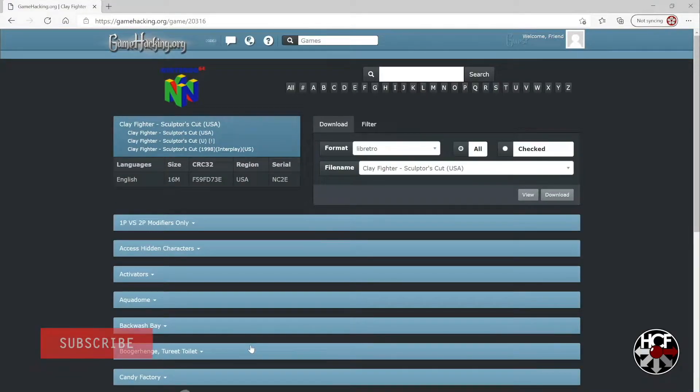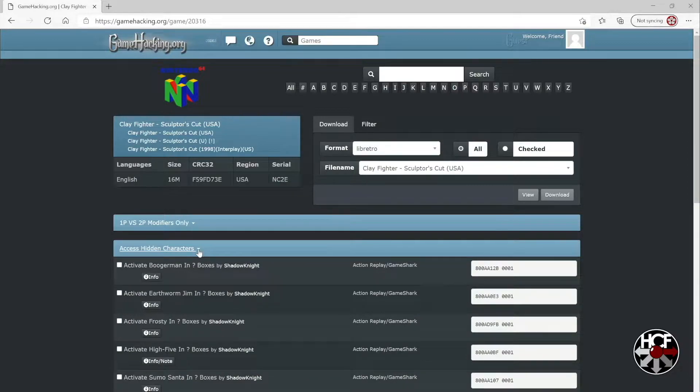Now we're in the Clay Fighters Sculptor's Cut main database. What I want to do is unlock the secret fighters without having to put the cheat code in manually. So I'm going to click on the drop-down for Access Hidden Characters, and that'll bring up a list of all the codes available. You'll see there are little checkboxes to the left, and I'm just going to check all of the codes that I want imported into my text file.